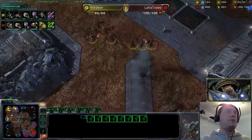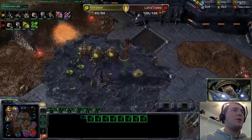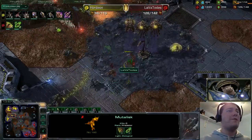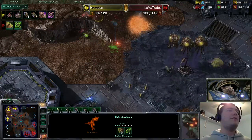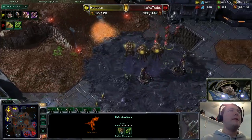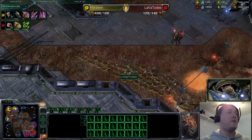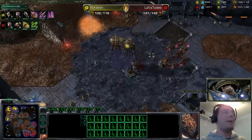Those Infested Terran are going to do quite a lot of damage to these Mutalisks, especially if they stay bunched up. One lucky Fungal Growth can absolutely seal the fate. But look at that good control — splitting up so many of these Mutalisks, three going off in one direction, two on the other, and target-firing down those Banelings. A very nice play, and this is how cost-ineffective those Fungal Growths can be — just one Fungal Growth on one single Mutalisk, that's not effective at all. It takes four Fungal Growths to take down a single Mutalisk. That's a lot of energy that could be better spent.